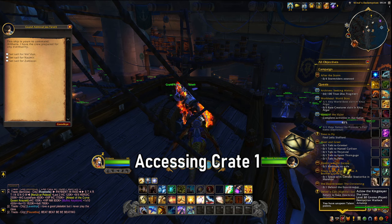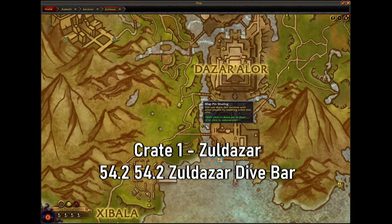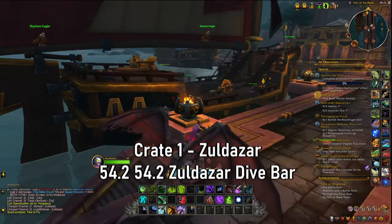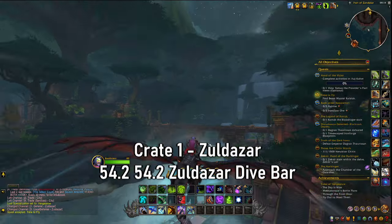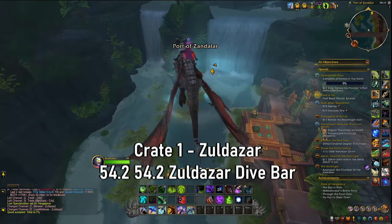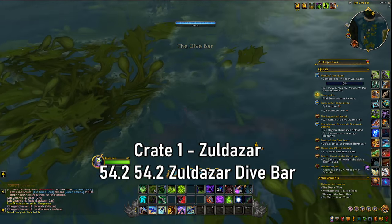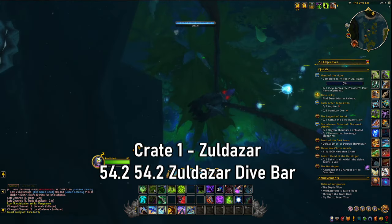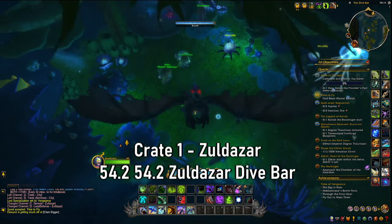Once you have done that you can go to the same place. Once you are in the island of Zuldazar, you are going to want to head just below Daz-Lazor so you can go to what is called the Zuldazar dive bar. Basically travel up this river here, and then by this waterfall you are going to take a little swim and go underneath the water. You should see a whole bunch of jellyfish and eventually some other players.